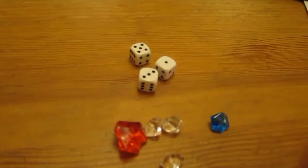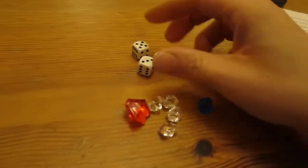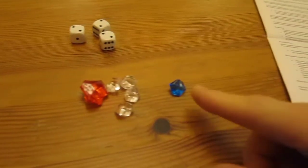He rolls again and gets one, three, five - another point for him. He's the only one with a crystal skull at the moment. Then he rolls a natural triple two. He can't collect points and he already has his skull back, so the winged death head coin comes out.